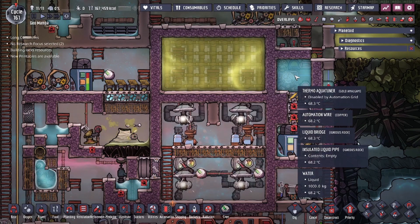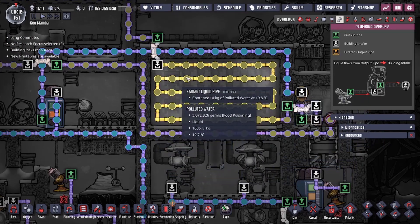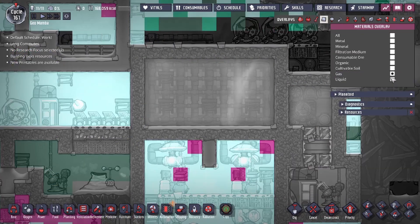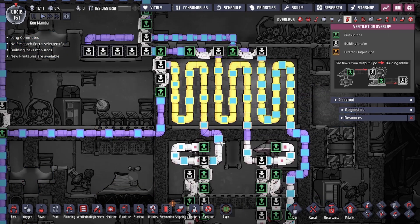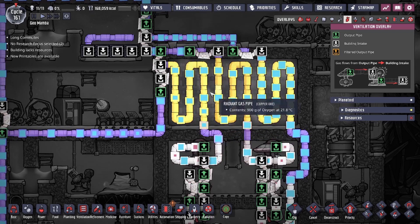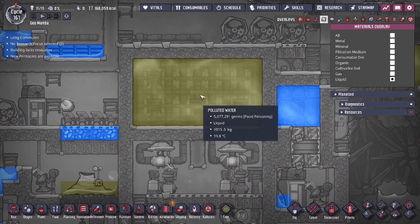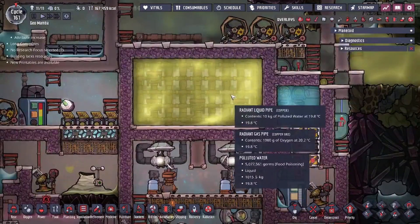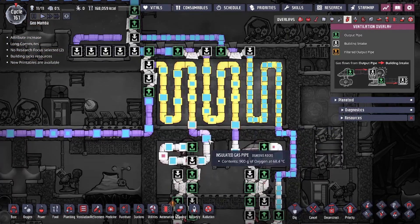We also have a radiator design to cool down the oxygen, using a no-steel, no-plastic early-game aqua tuner setup. We have the aqua tuner running its line through a liquid box, chilling the liquid inside to around 20 degrees as set by the thermal sensor. By bringing the polluted water to about 20 degrees, the gas coming through gets chilled very quickly — from 68 degrees down to 50, then 40 — because we're running the oxygen through radiant piping submerged in that cold liquid.